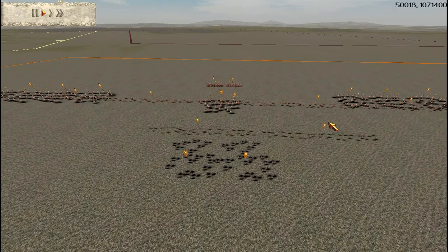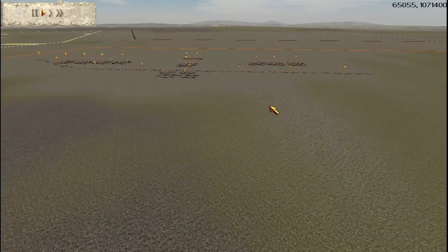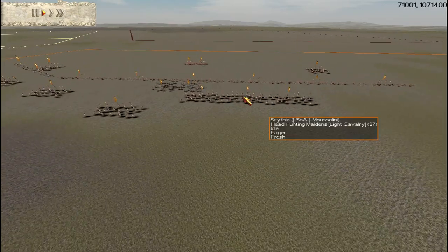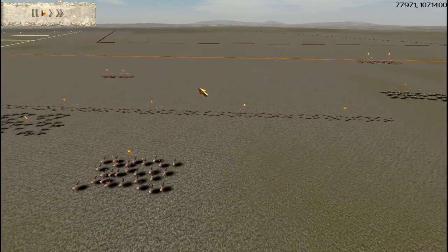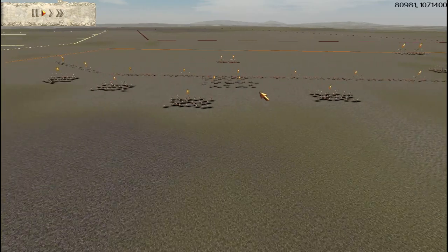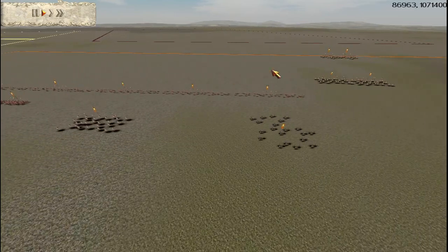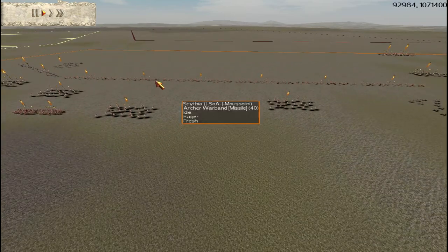Hey everybody, this is Piper here and welcome to another Rome Total War battle. This is the second battle from the semi-finals of the one versus one two leagues Rome Total War tournament hosted by Rust League, affiliated with the USSR clan. In the previous battle it was Soa Mussolini playing against TWR Lucas — he was Germania, Lucas was Scythia — and they're going to reverse factions. Now it's Mussolini playing as Scythia and Lucas playing as Germania.